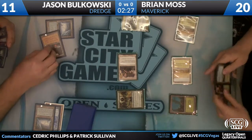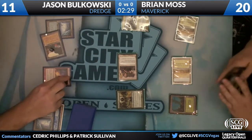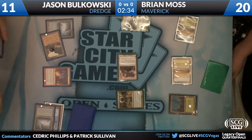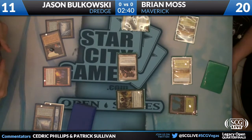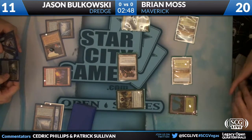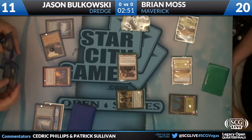There's a Faithless Looting — that's rather good. If there's a Dredger in here, and if there's Lion's Eye Diamond with Cephalid Coliseum, I expect him to start getting the ball rolling this turn. Especially if there's another land in his hand, because then he can play Lion's Eye Diamond, grab the rest of his yard, cast the Faithless, flashback Faithless Looting with the Dredgers, and then crack the Coliseum as well. Looks like he's got a Dakmor Salvage in there, so he has a Dredger.